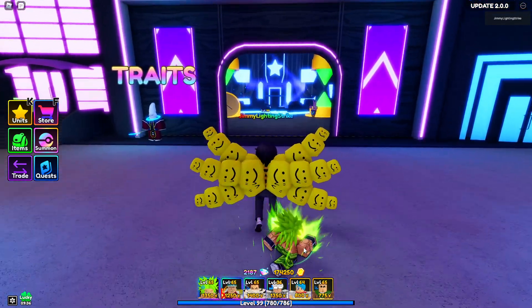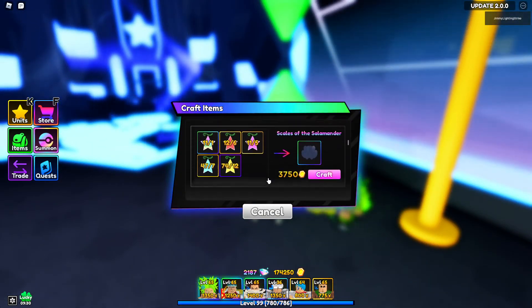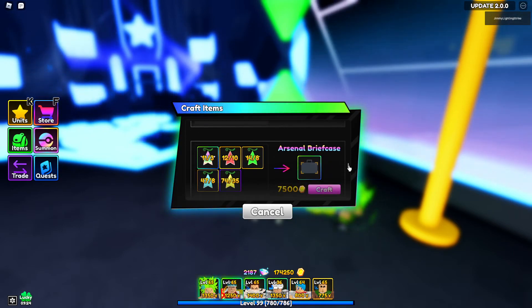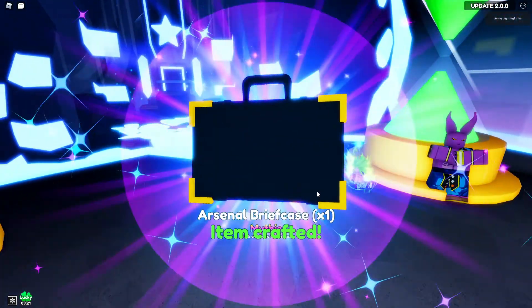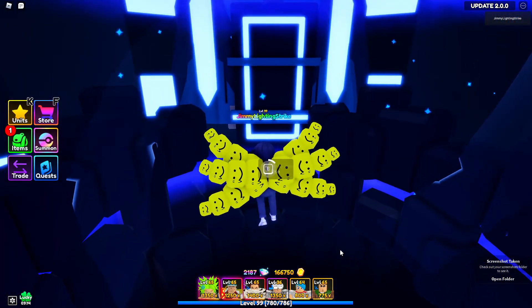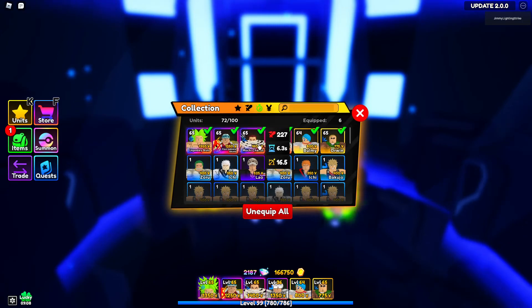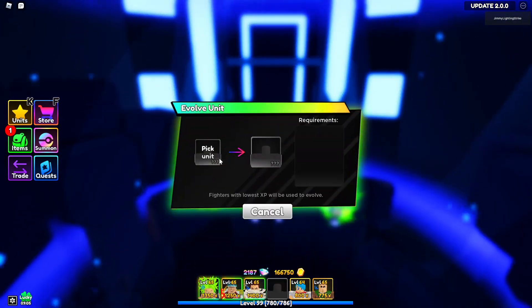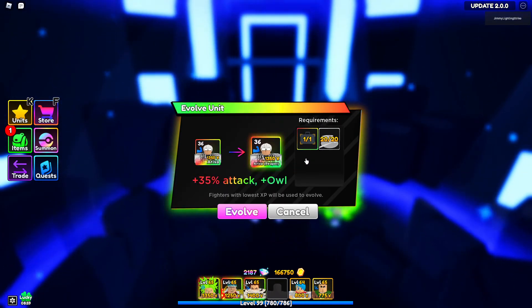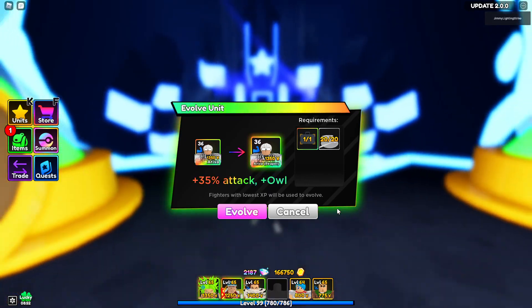Hey guys, welcome back to another video. Today I'm going to be evolving my brand new mythical — I kind of forgot the name a little bit. We need the arsenal briefcase and 20 ghoul coffees, which I already got. If the video just randomly ends, I'm sorry, but yeah, let's go ahead and evolve him. He gets a 35 attack increase and the OWL ability, so we gotta evolve him — that's how he's good.